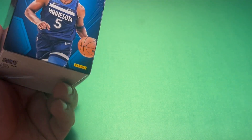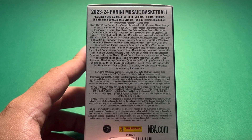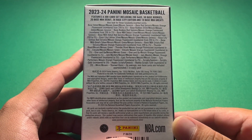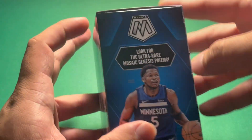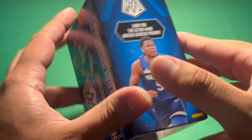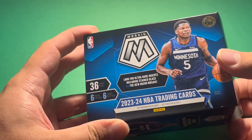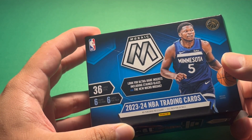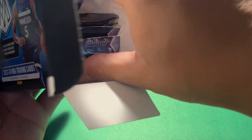Sorry about that, knocked the camera a little bit. But like I said, we're looking for Victor Wembenyama. Here's a look at all the things we can pull from here. Included in here are the classic Mosaic Genesis Parallels, a super short print, and it's advertised on the side as well. We get six packs per box with six cards per pack, looking for ultra rare inserts like stained glass and micro mosaic. So 36 cards in here. I got this from my local Walmart, I believe for $35 or so.